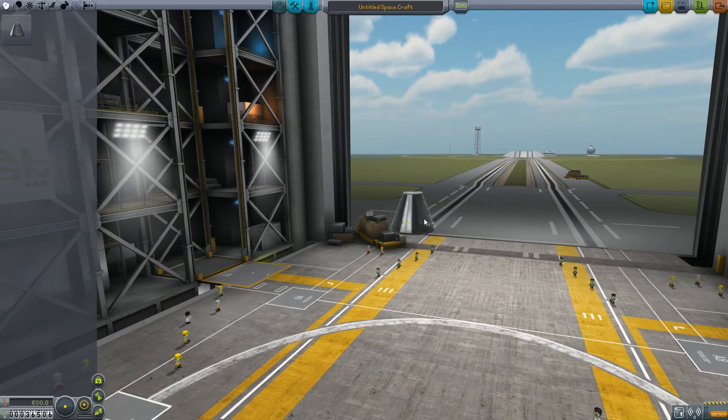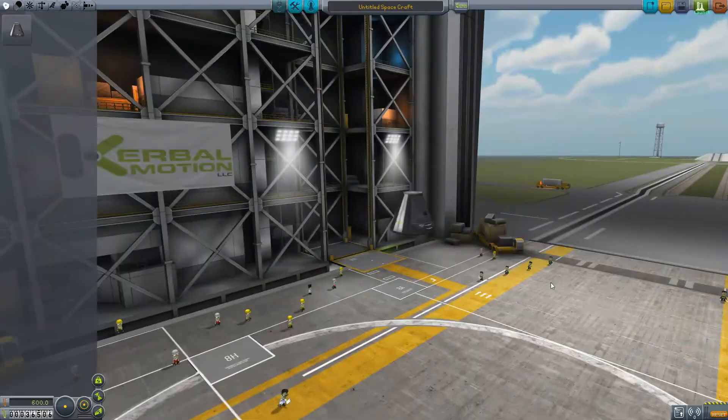This first episode is going to be focusing mostly on just getting ourselves some science points in order to get better parts, so that we can visit planets, get into a stable orbit, things like that. We'll also most likely be visiting the poles.